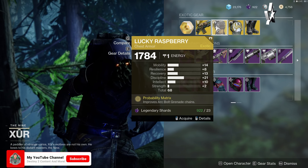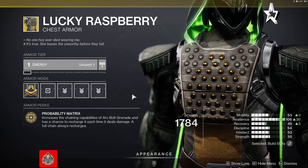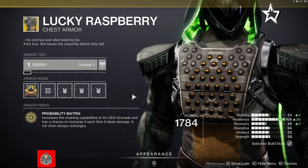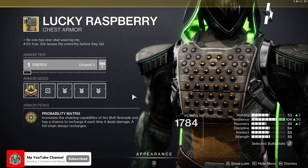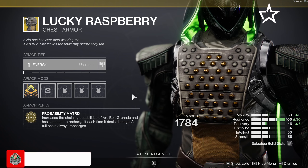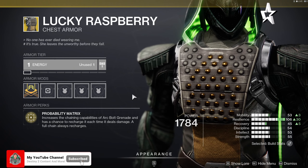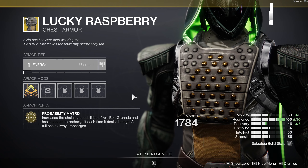Moving on to the exotic armor for the Hunter this week, we've got the Lucky Raspberry chest armor. The main perk is Probability Matrix, which increases the chaining capabilities of Arc Bolt Grenade and has a chance to recharge it each time it deals damage. A full chain always recharges it, so you're going to get that Arc Bolt Grenade back every time you get that chaining effect when throwing it into a group of ads.